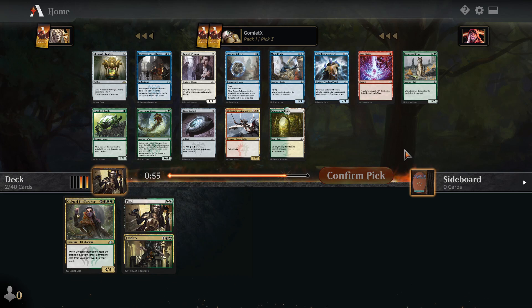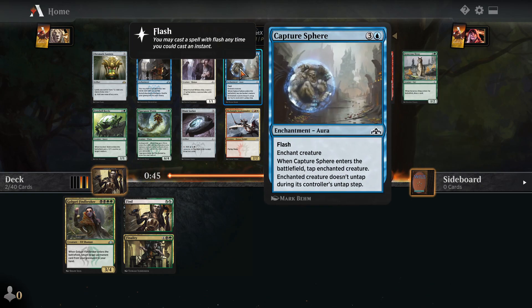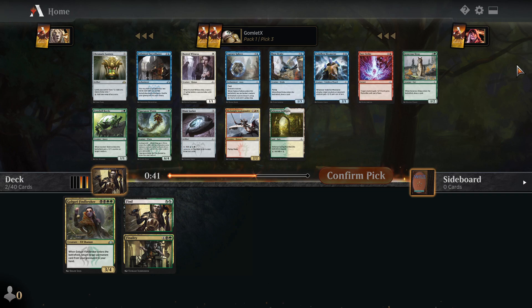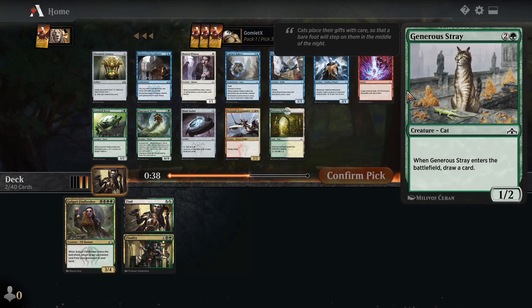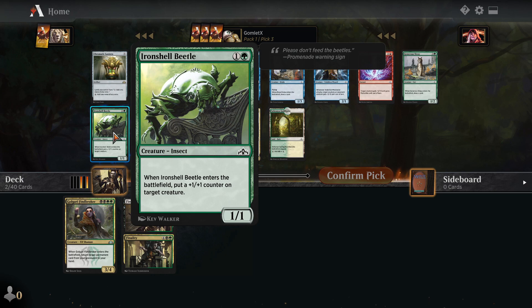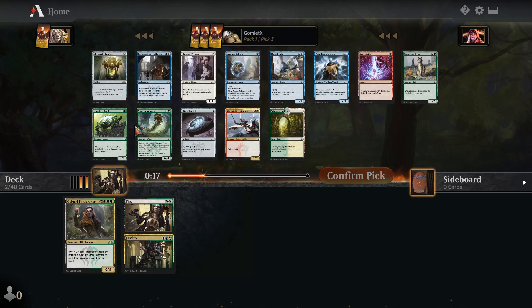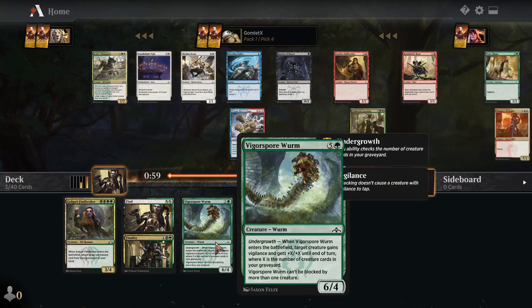Now we have a bit of a split decision. There's nothing fantastic outside of Golgari — Sky Knight Legionnaire is pretty good but incredibly far from Golgari, and Capture Sphere is okay removal but not something I'm taking here. We're either taking a mediocre early game creature like Generous Stray or Ironshell Beetle, or the big late game bomb Vigorspore Worm. Six mana, 6/5, and it gives a creature plus X plus X and Vigilance where X is the number of creature cards in your graveyard. I do really like Vigorspore Worm, and I feel like Generous Strays and Burglar Rats tend to go pretty late, so I'm picking up the Worm first.